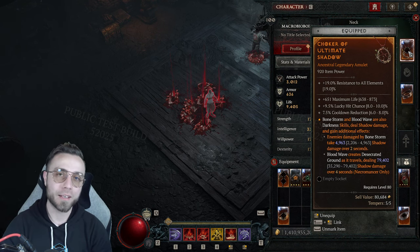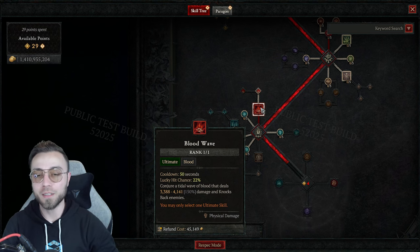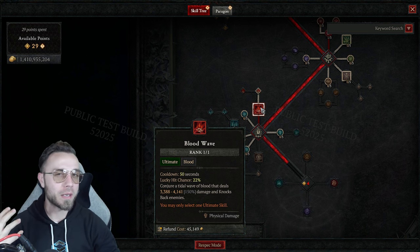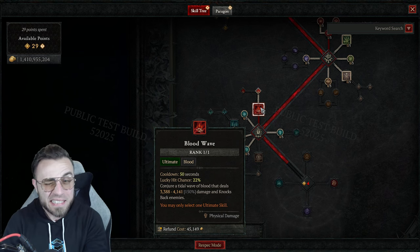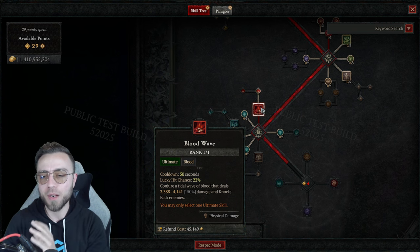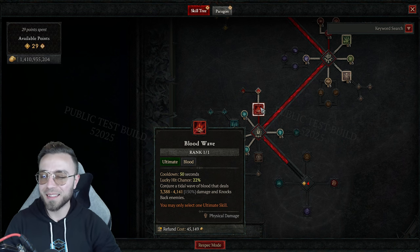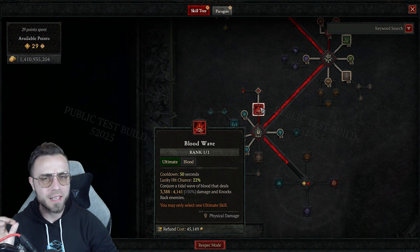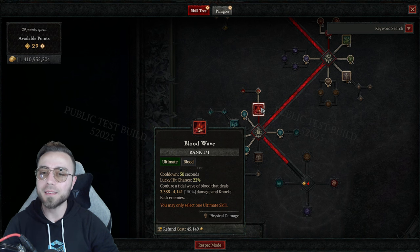First let's talk about what Blood Wave does. Blood Wave is one of the ultimate skills in the skill tree that you probably very rarely used unless you were playing Blood Lance or Blood Surge. It shoots out a big wave of blood that deals a decent amount of damage and knocks back enemies. The weird part about its damage scaling is that it doesn't do 150% of weapon damage to each target hit — or at the very least, if it does, it's a wildly small amount. It also has a pretty long cooldown and a small lucky hit chance.